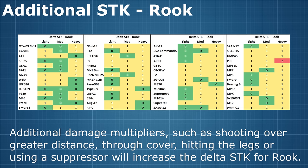Of course, once more multipliers come into play — such as shooting at distance, shooting through cover, hitting the legs, or having a suppressor attached — then the number of additional shots to kill when comparing a Rook armoured target versus an unarmoured target increases exponentially. But in a straight-up close range gunfight, the difference isn't all that massive.